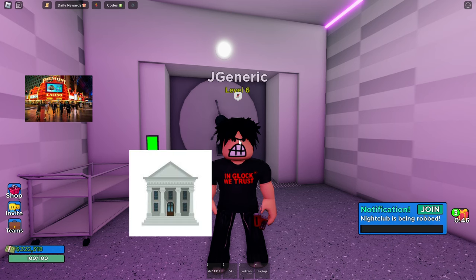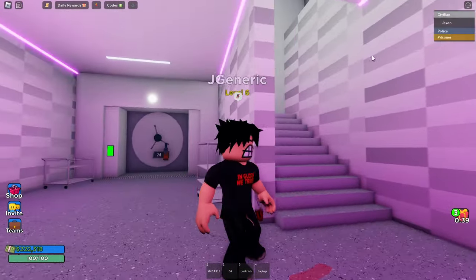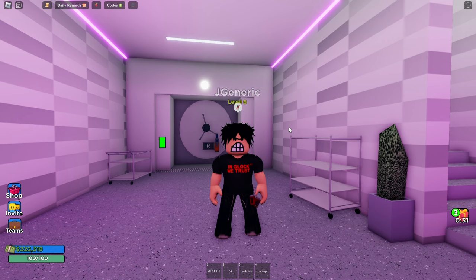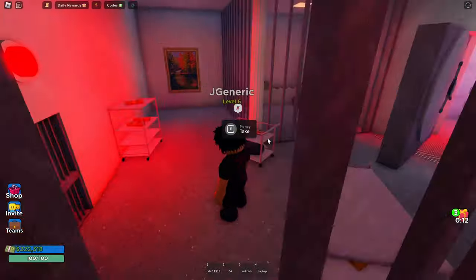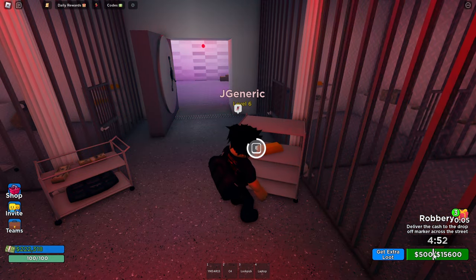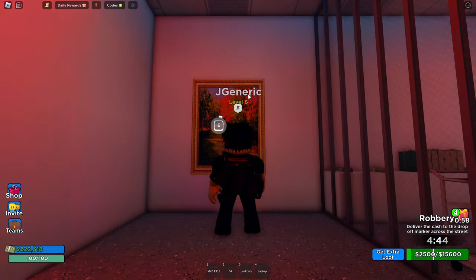There are three heists like this: the casino, the bank, and the nightclub we're at. They send notifications, so people on your server will come to kill you. I recommend having at least one friend with you. The casino definitely has the most stuff — if you're not solo and you've got three people, just go to the casino. It's the best spot to get money. We've opened up the vault — there's gold and money everywhere. Money gives 500, gold gives 2,000, and paintings give 5,000.